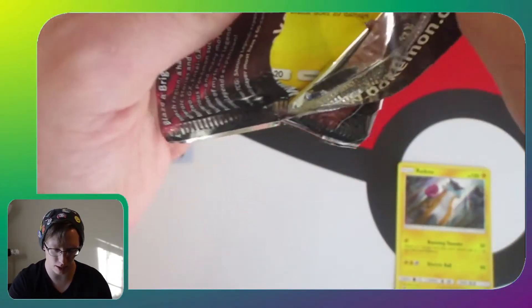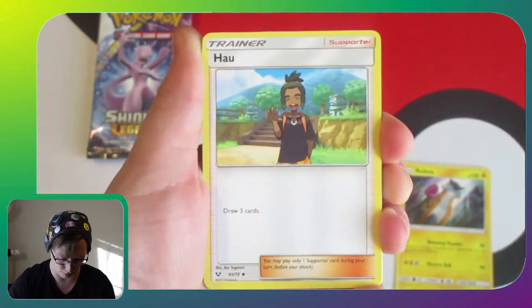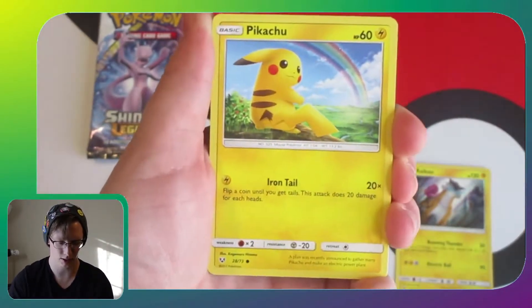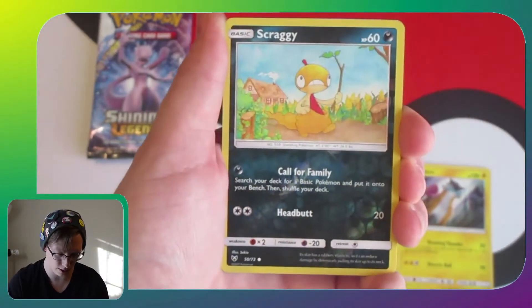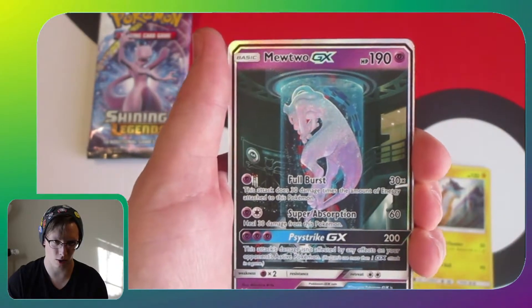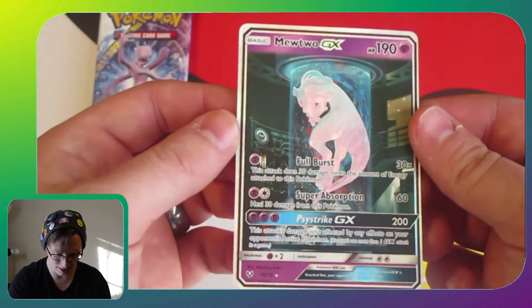Shining Legends was like, 'Well, you're not appreciative of what we're giving you.' We get a holo in every pack, so I don't know why people get bummed out. Pack two: Switch, Golurk, Pikachu, Stunfisk, Ekans, Breloom, Voltorb, Scraggy...